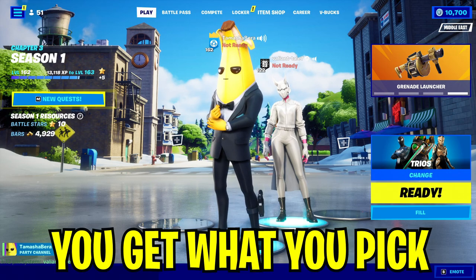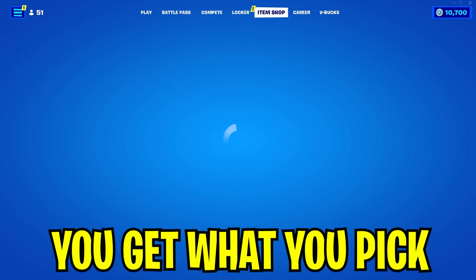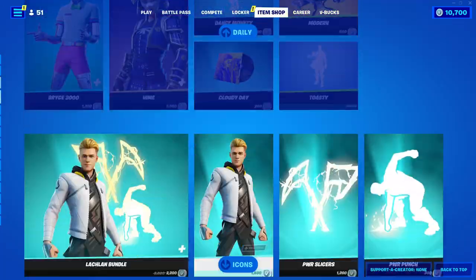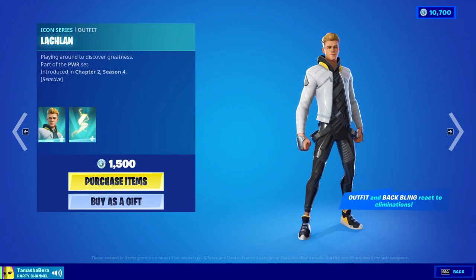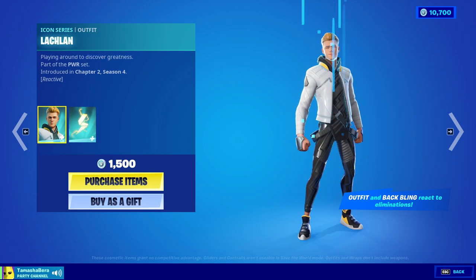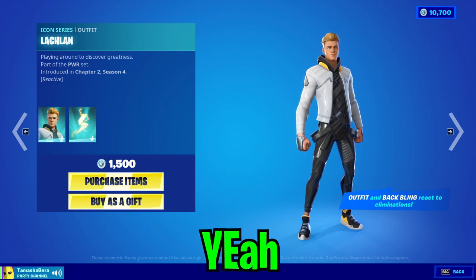Let's head directly to the Fortnite item shop and gift you what you've picked — let's look for the Lachlan skin. There are so many cool skins over here, and there we go, that's the skin right there. Wait a minute, this skin is actually reactive and comes with an awesome back bling.